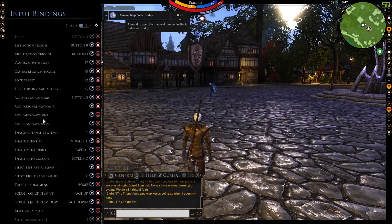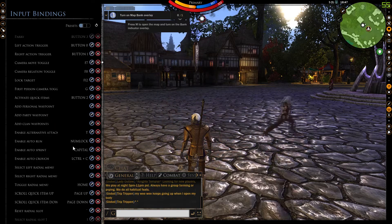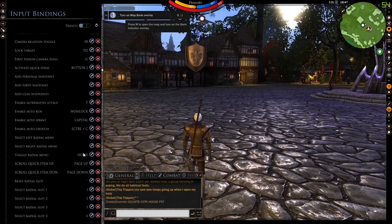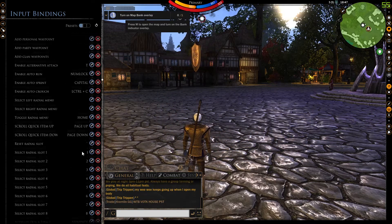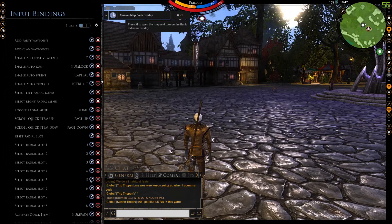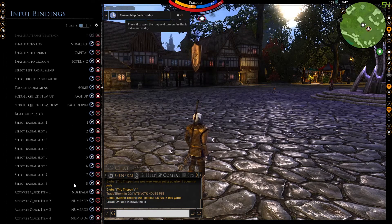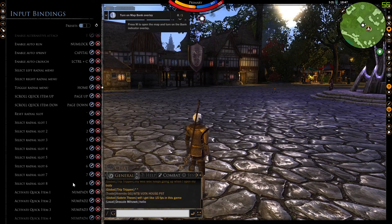Some players also still use switching between active radio slots to save keys. For example, by default all skills are queued by using 1 through 8 on the keyboard, and Q and E are used to activate radio wheel right and left respectively. As you can see in this video, I do not use this option, and instead bind skills directly. I recommend you do the same.